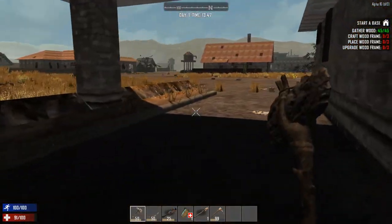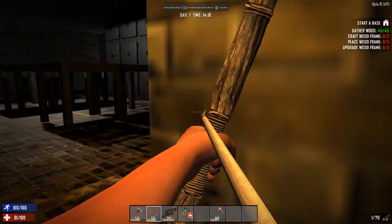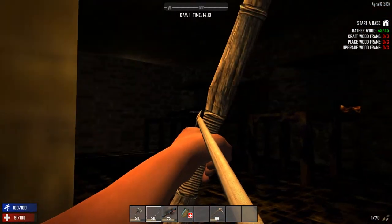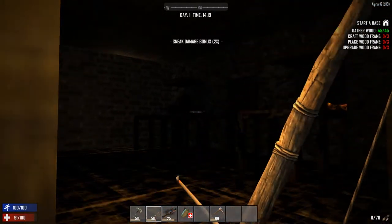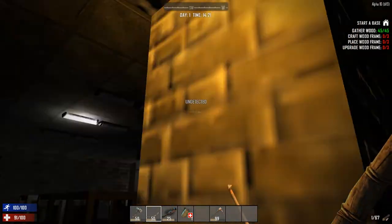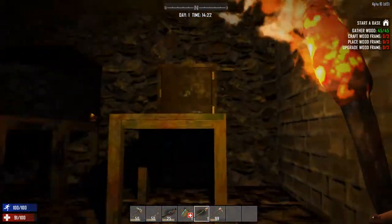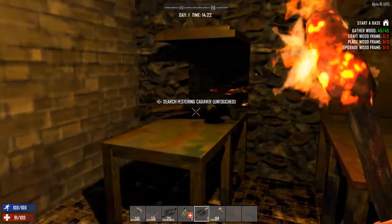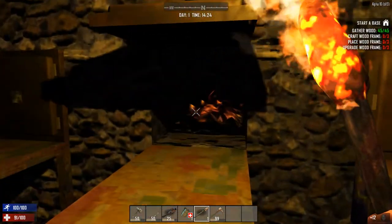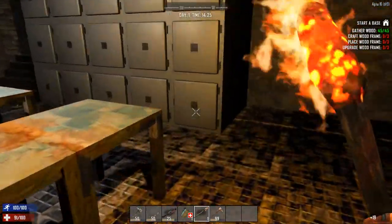This is the creepiest place I've ever been. This church is attached to a mortician's office which has furnaces in it. I have never experienced a game that has this level of detail — a mortician's office complete with furnaces and coal. It's unreal. Some of the furnace doors actually open, some of them do not.